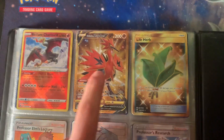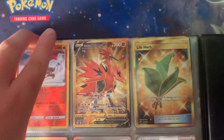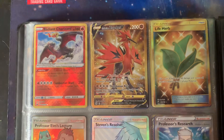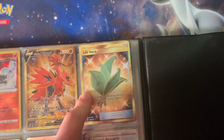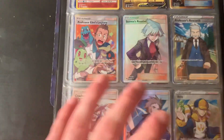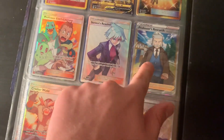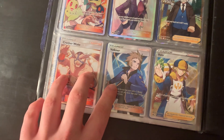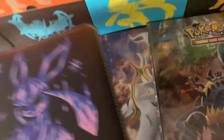On the side of the binder: Galarian Articuno V gold card secret rare — I pulled that in a video that became a Short and got a lot of views. Then a Leafeon secret rare I've had for a long time — it has a small bend from when I brought it to school. Moving to full art trainer cards: Professor Elm, Steven, Professor's Research from Crown Zenith, Crasher Wake, Volkner, and Volo also from Crown Zenith. That covers everything in the first binder.